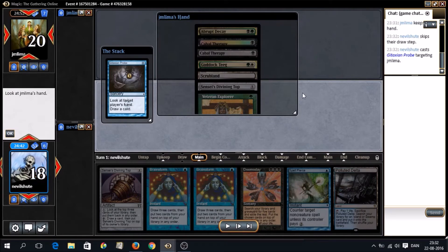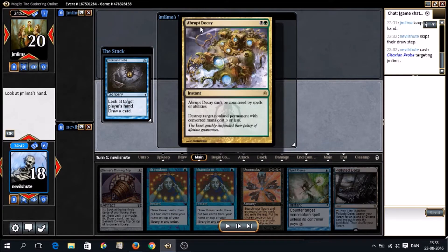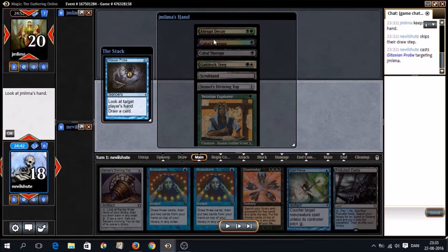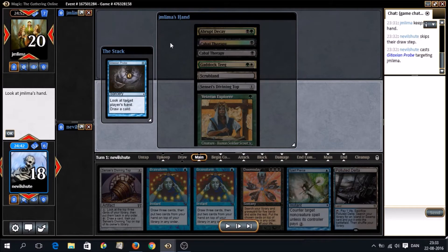We see their hand: Double Therapy, Veteran Explorer — so clearly Nick Fit. They only have a White-Black dual so no way to cast Veteran Explorer yet. They have an Abrupt Decay that might be a problem later on. They have Double Therapy. Gaddock Teague is a card we don't really care about — our win condition is completely free of him. He only matters in that he switches off our Force of Wills and our Misdirection. And Misdirection is a card we might need to beat Abrupt Decay.